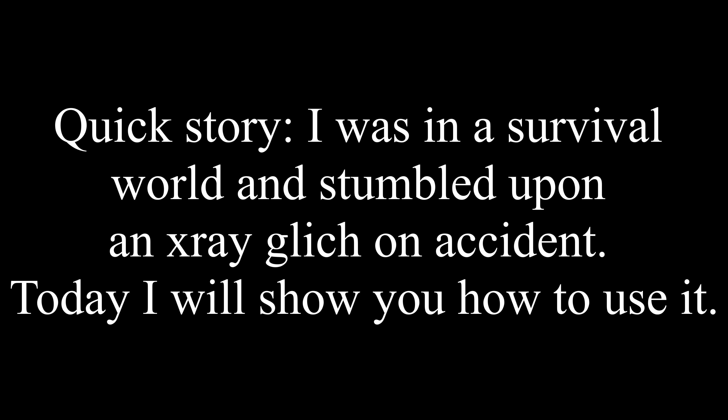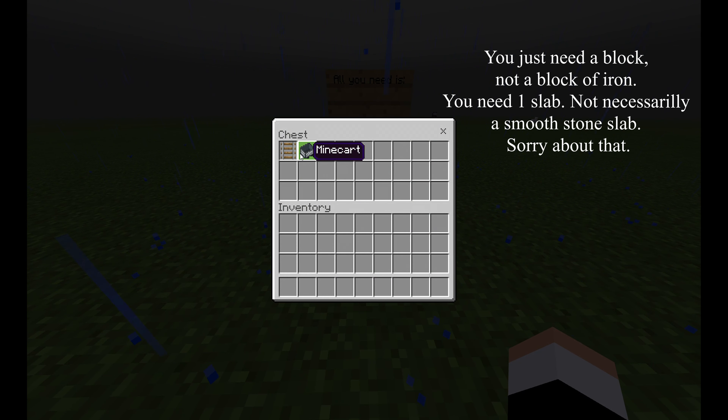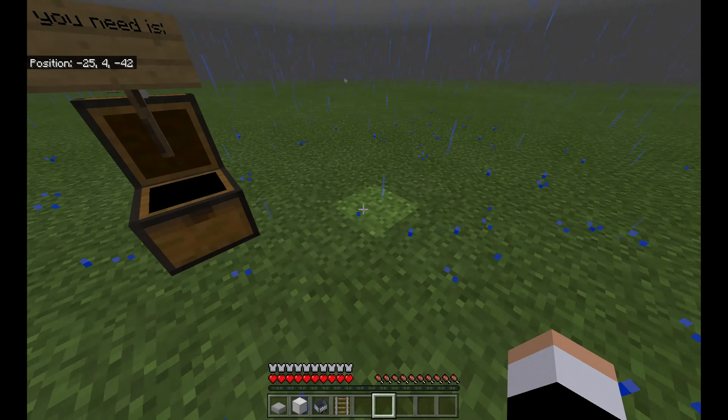Hey guys, welcome back. Quick story — I was in the survival world and I stumbled upon an x-ray glitch. Let me tell you about that. First thing you're going to need: a rail, a mine cart, a block of iron, and one smooth stone slab. I accidentally discovered this — I was just going to make a little mine cart chair thing to sit in.